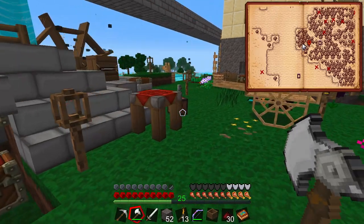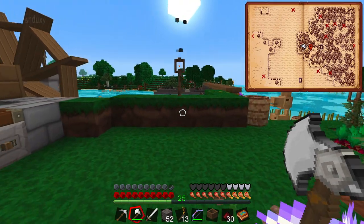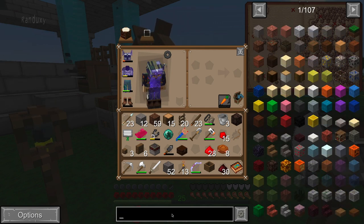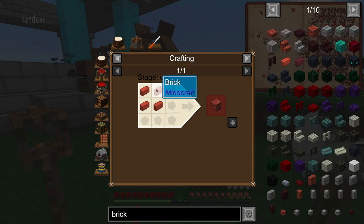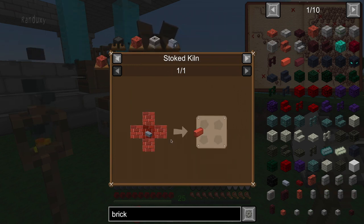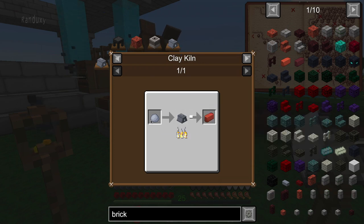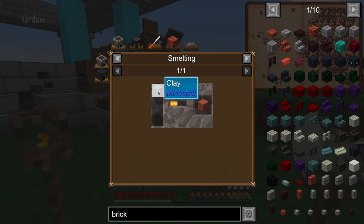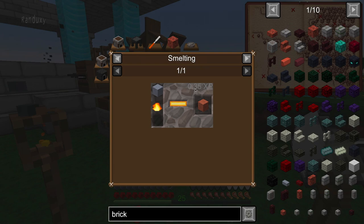Let's keep moving forward. We have to make the stoked kiln. In the kiln, we need bricks. These bricks are made from four bricks, and the four bricks can be poured out. We can make them with one piece of clay at a time through the kiln, or we take blocks of clay, bake them, turn them to terracotta, and then just grind them into bricks.